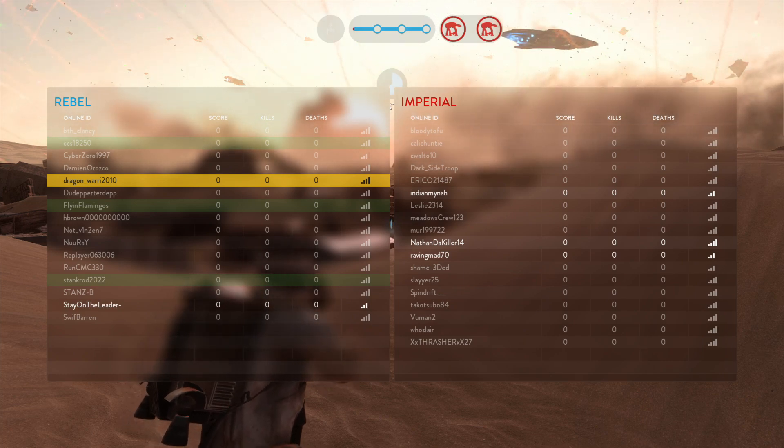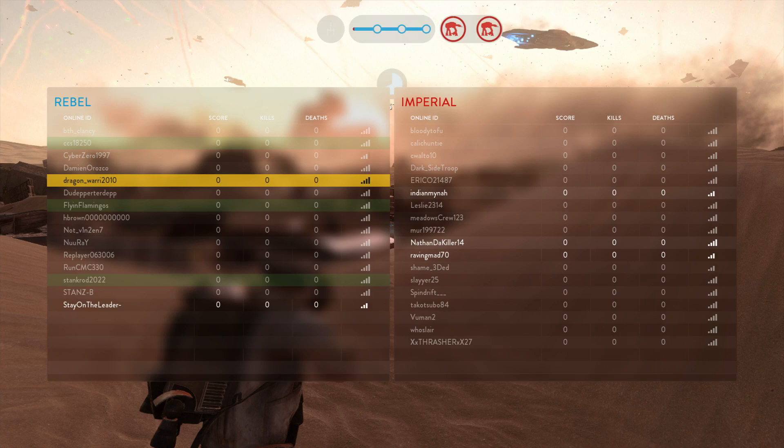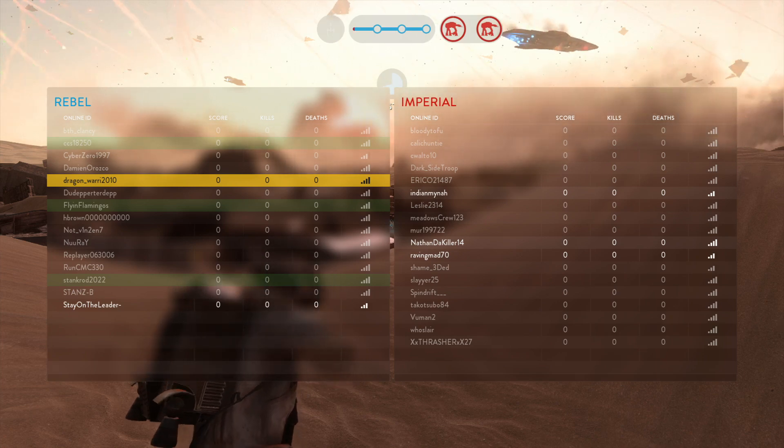All Rebel Troops, activate the uplinks to call in Y-wing support. They'll soften up those walkers for you.